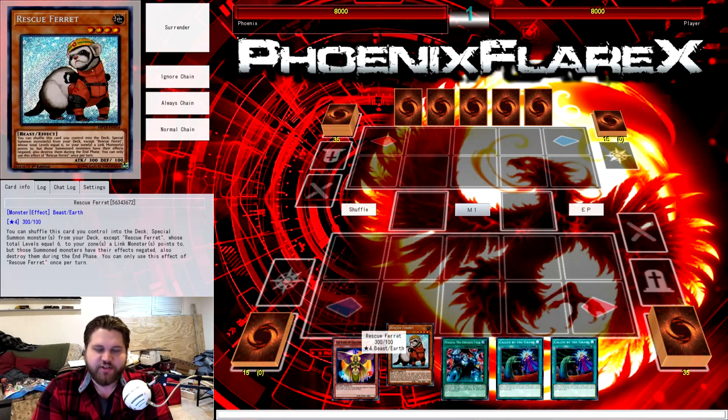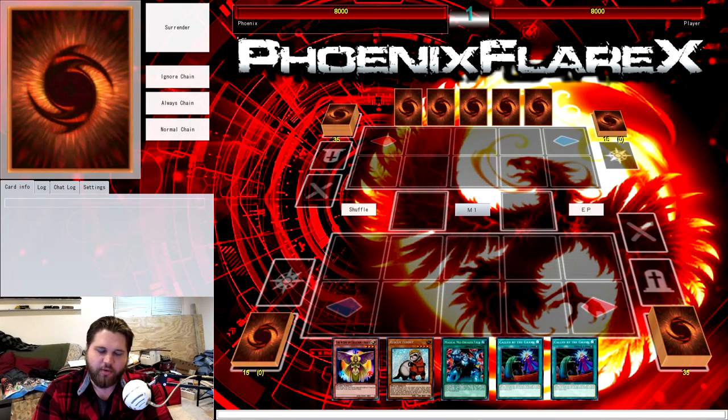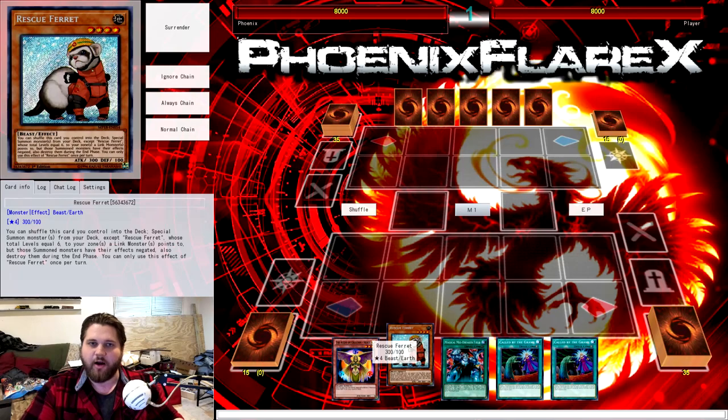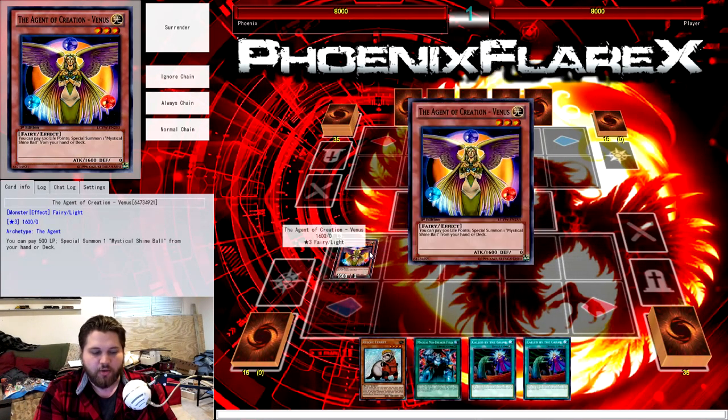Basically what I'm going to show you today is a Rescue Ferret FTK. This one card in conjunction with being summoned off Saryuja can take all 8,000 of your opponent's life points away. You summon Ferret, the game is over — if your opponent can't disrupt you, it does not matter how many life points they have. It is an infinite life point loop. Any monster with three link arrows opening onto your board so you can Ferret for three cards is what you need. There is also a Warrior combo I can show you in a future video.